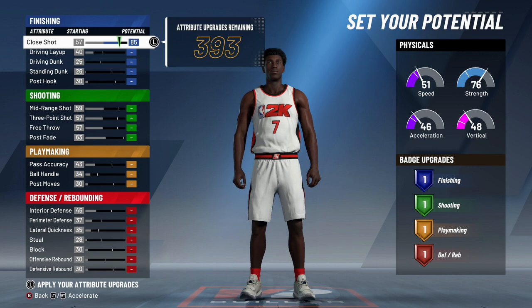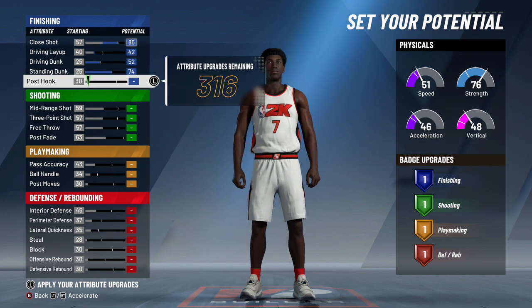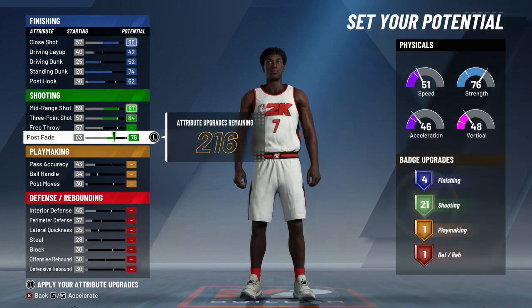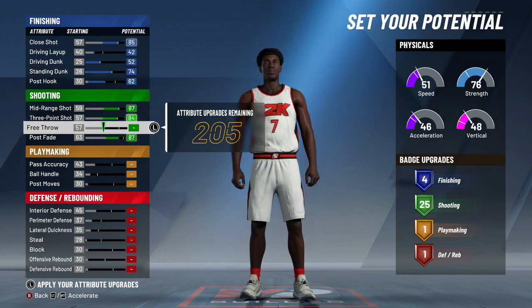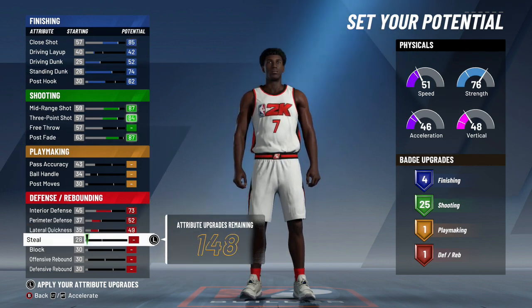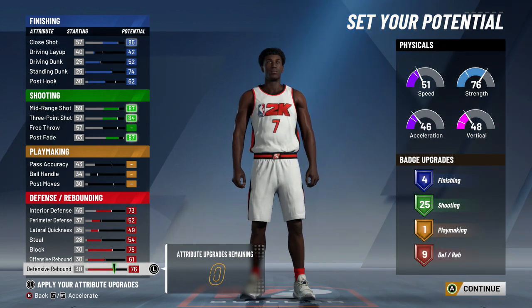For attributes on the stretch: close shot maxed to 85, driving layup stop at 42, driving dunk at 52, standing dunk at 74, post hook stop at 62. Mid-range shot maxed, three-point maxed, post fade up to 87, no free throw upgrade — this is mainly for park players who rarely shoot free throws. That gives you 4 finishing badges, 25 shooting badges. Interior defense to 73, perimeter defense to 52, lateral quickness to 49, steal to 54, block to 75, offensive rebound to 61, defensive rebound maxed. That's 4, 25, 1, 9.